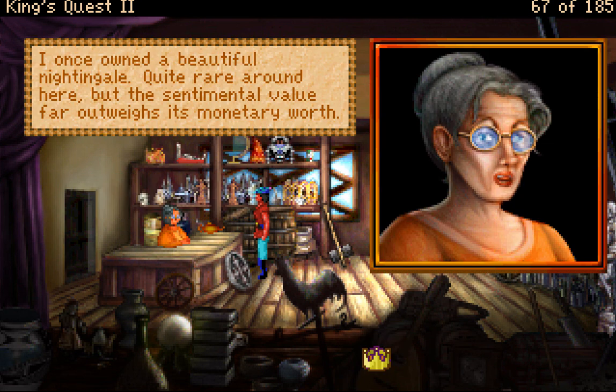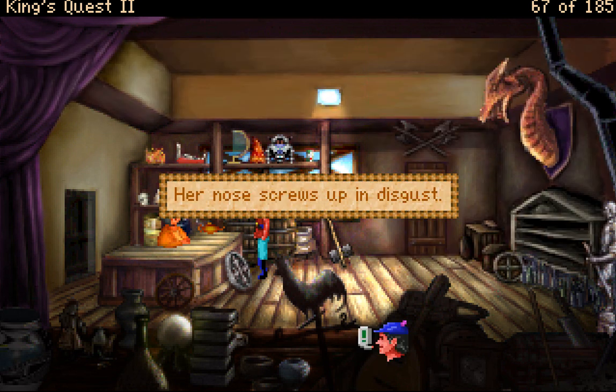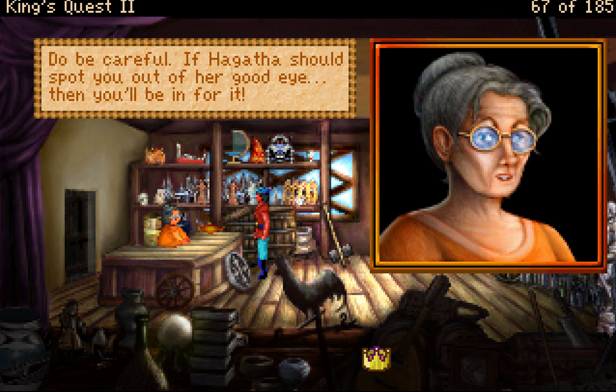'However, I do have an item you might find useful — this lamp is said to contain a genie. Never tried it myself of course; I do not believe in using magic to solve my problems.' 'How much for the lamp?' The lady hesitates — you sense she wants more from you than your money. 'Well, seeing as how you are a man who seems adept at taking care of himself, perhaps you could do a small favor for me.' Somehow you knew she was going to say that.